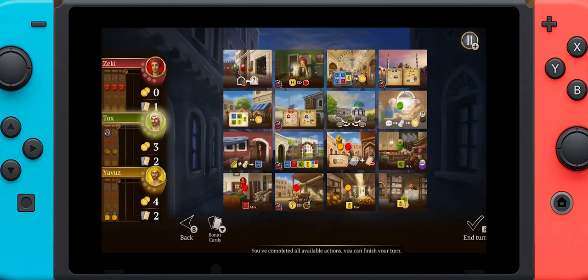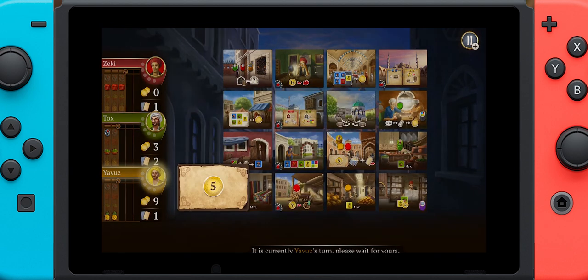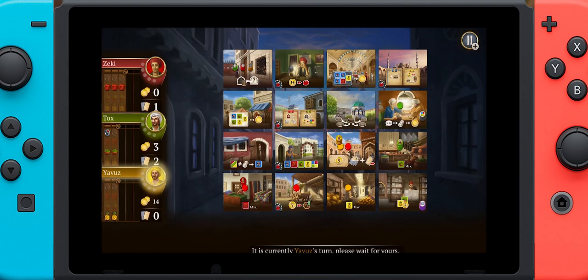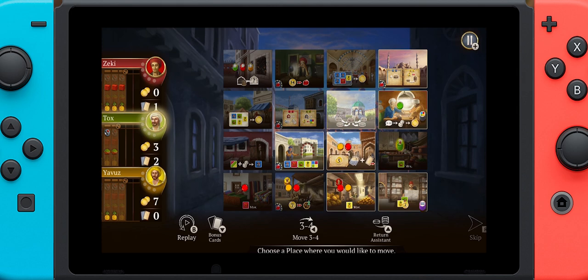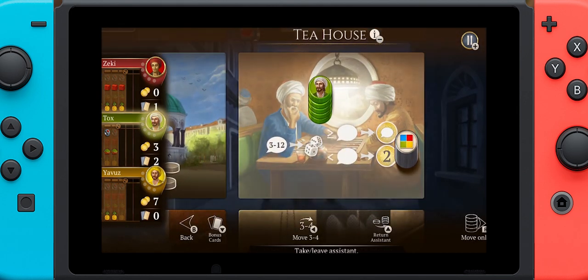You're going to either leave an assistant disk at a location or pick up an assistant disk you had left there from a previous turn, and then you can take the action of that location. One of the things I really love about the digital edition is that there is a complete tooltip section, especially on the Switch, which is really easy to access. When you go to a location, it's as simple as pushing a button and it'll give you a full description of what happens there.